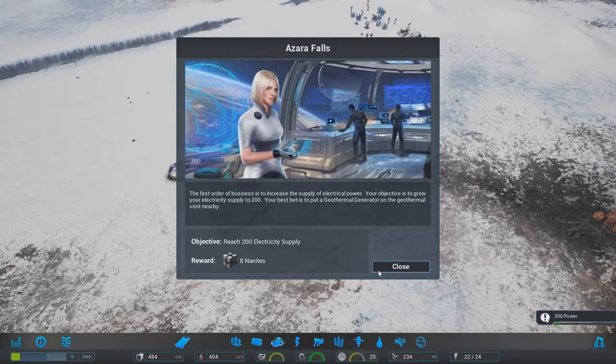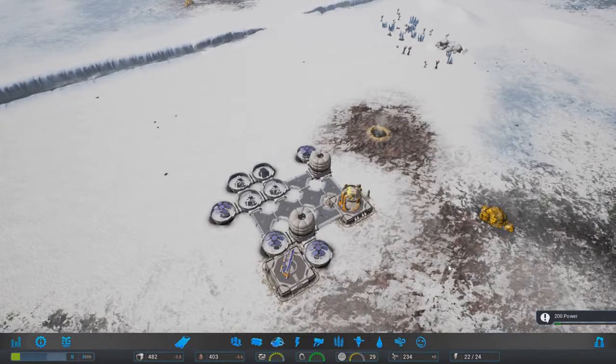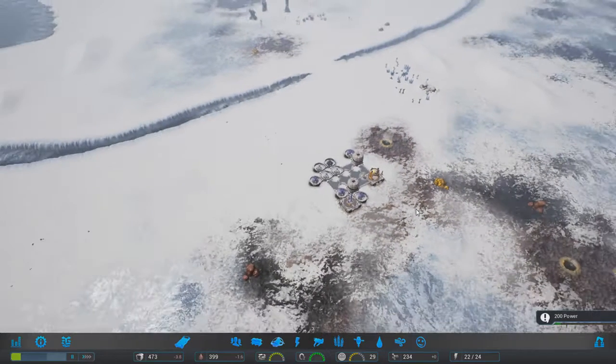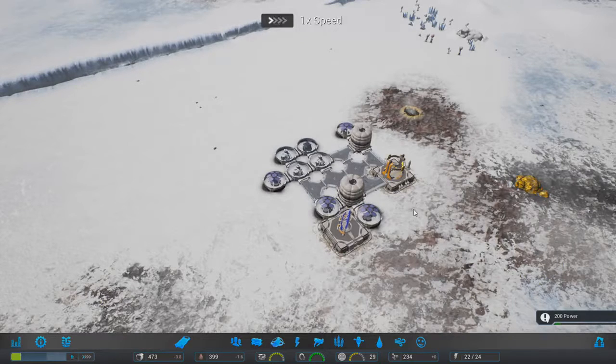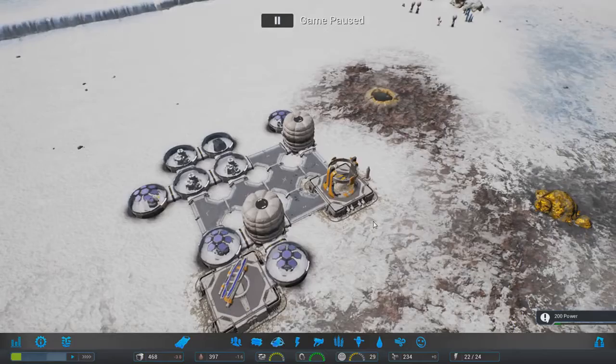We're going to need to reach 200 electricity supply. The reason I'm playing this mission is because I haven't beaten it and it's quite interesting - there's very little space to produce food. So at the start of the game you've actually got to rely on trade, which is really cool. I love the way the trade mechanic works and bringing in population, which you'll hopefully see soon.